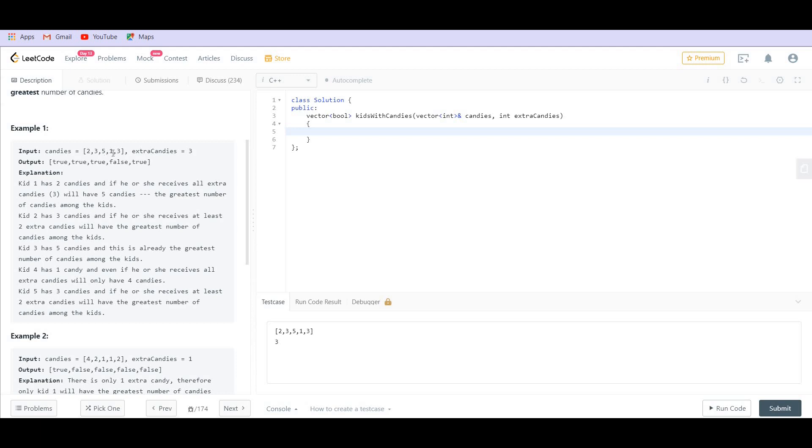Then we have one; one plus three equals four. This will not be maximum as the third kid has five candies, which is more than four. Finally, three plus three is six, which is again maximum in the entire array.